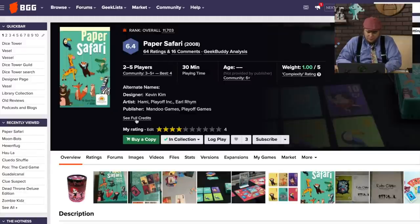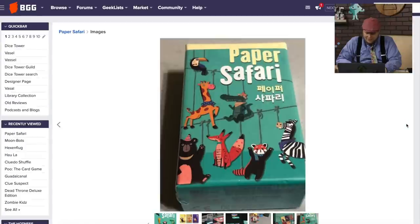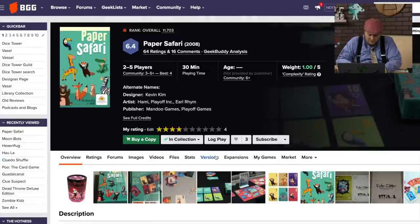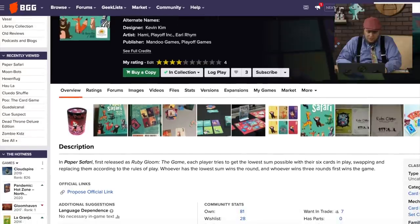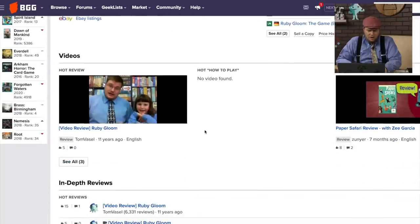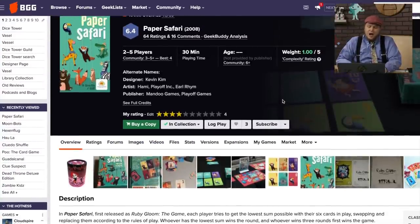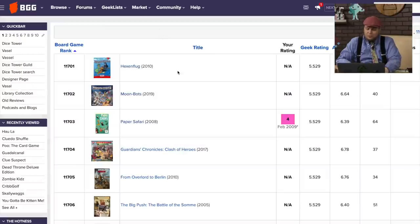Paper Safari here — I did not give this one a super high ranking, even though if I recall correctly, I kind of liked the way the game looked. This is a Korean game from Mondu Games. It was originally Ruby Gloom. I think I reviewed Ruby Gloom; Z reviewed Paper Safari. My daughter liked Ruby Gloom. Essentially, you have the cards in front of you — it's like Cabo, and you've got to rearrange them to win. That's just a style of game I do not care for.